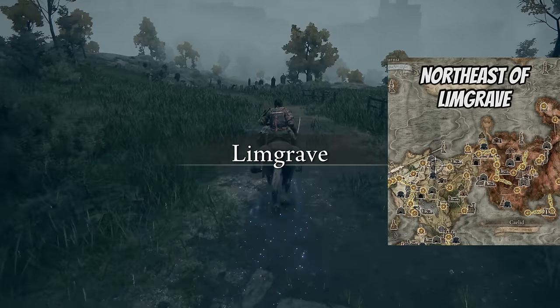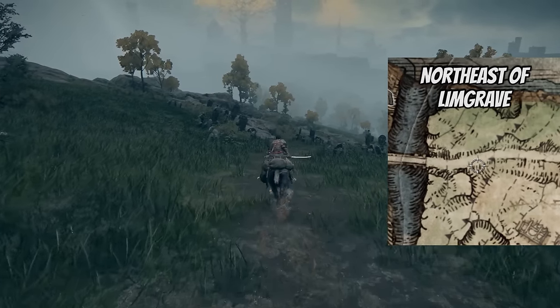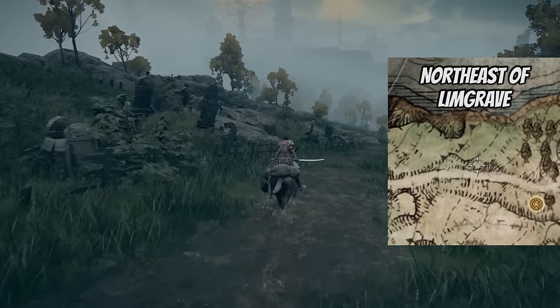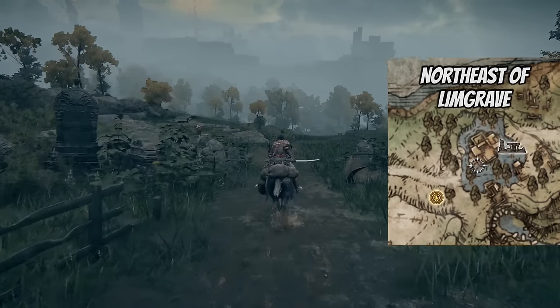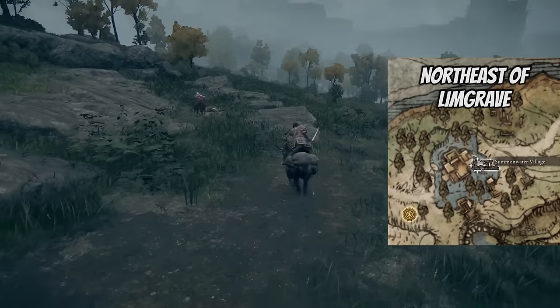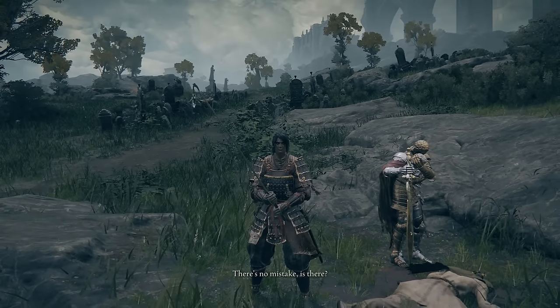The very first location for the death root is at the Summonwater Village in Limgrave. You've got to kill a Tibia Mariner — one of those guys that rows their boat. They're all purple, can't miss them. But the first thing we need to do is talk to D, and he's right here on the road just before the village.